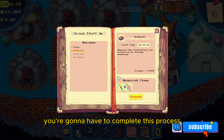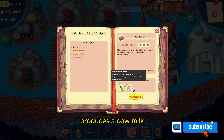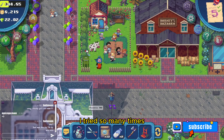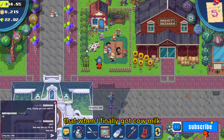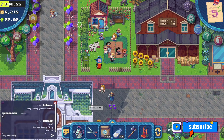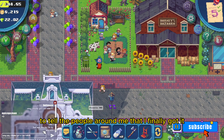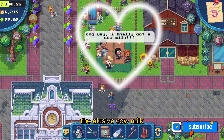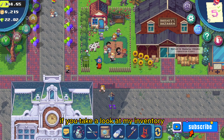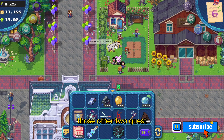To summarize, you're going to have to complete this process multiple times before the cow actually produces cow milk. I tried so many times that when I finally got cow milk I didn't actually film it — I was so excited I even used chat to tell the people around me that I finally got it: the elusive cow milk. If you take a look at my inventory you'll see that I have two of them, which is just enough for me to complete those other two quests.